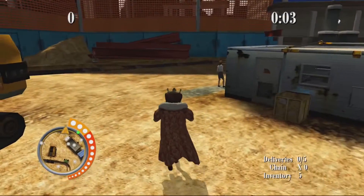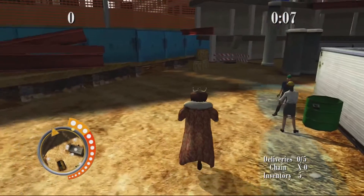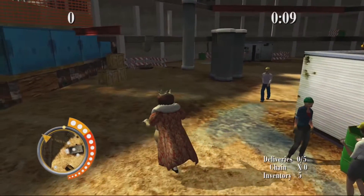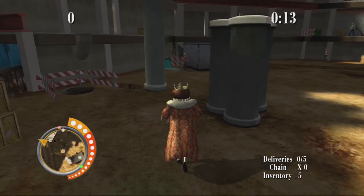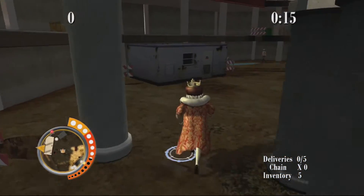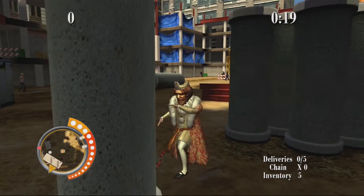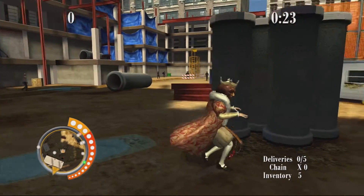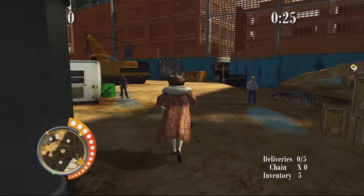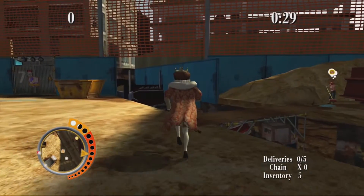The construction site offers a few new challenges as well, including one that doesn't require a single delivery — just that you be seen by everyone in the level — one where you have to feed five people of all five hunger levels, and one where the goal is to score the lowest point total possible. The final stage is the downtown area, which offers a similar array of challenges as seen in the past three stages, with little to no imagination, as by this time they've pretty much totally exhausted all possible combinations of completion.